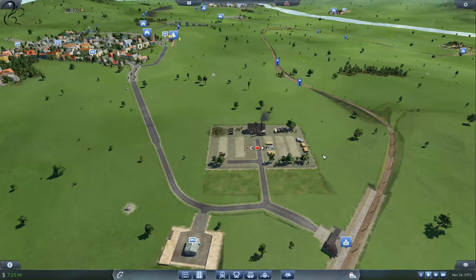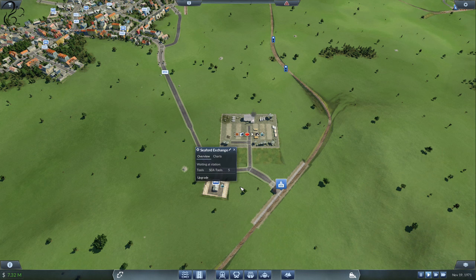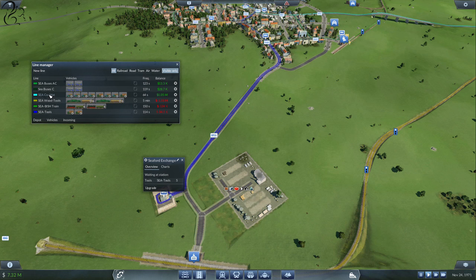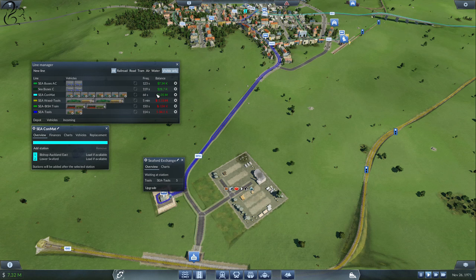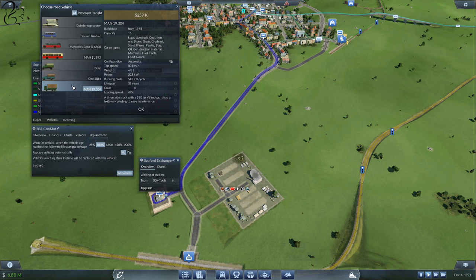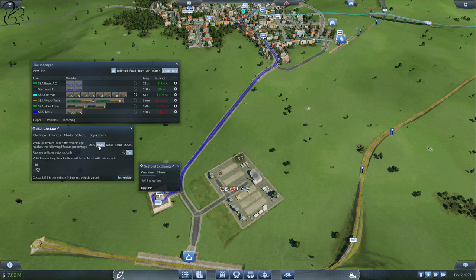Now we can get some vehicles on the line. These guys are producing tools — the tools are currently going to Seaford, the only destination we've got right now. If we have a look at the Seaford common materials eco line, we've got a whole mixture of trucks going on, producing a 1 million profit. But what I've just spotted here — can you see two different kinds of truck? There's the Opal Blitz and the MAN. So if we click on this, click on Replacement, set vehicle to MAN, and put yes for upgrade, it will automatically upgrade the vehicles to the new ones when they've reached 100% of their life.